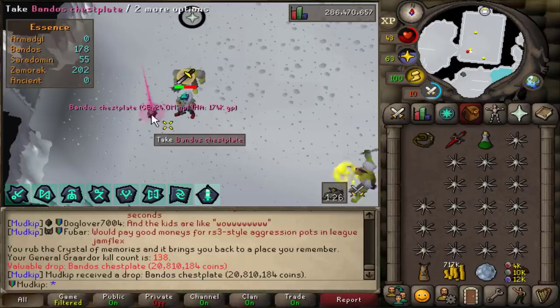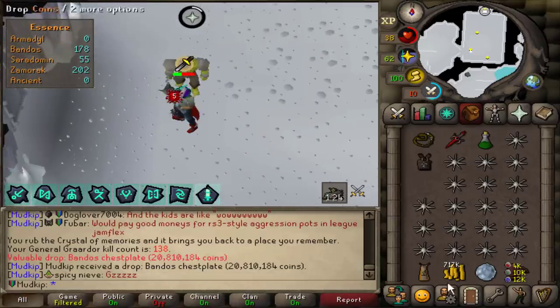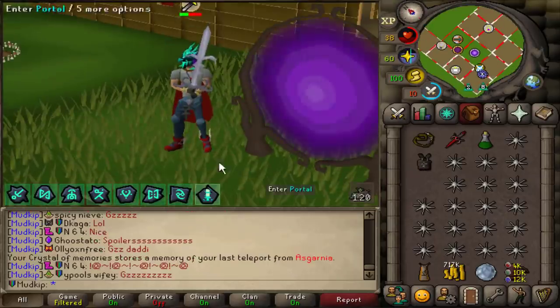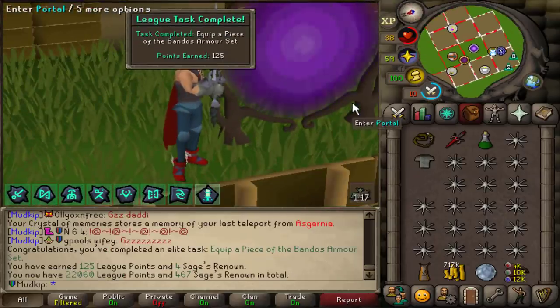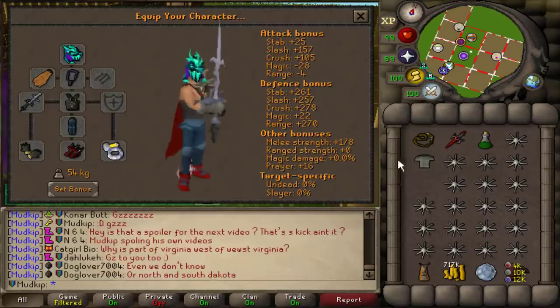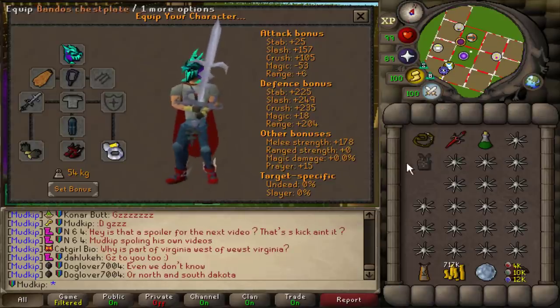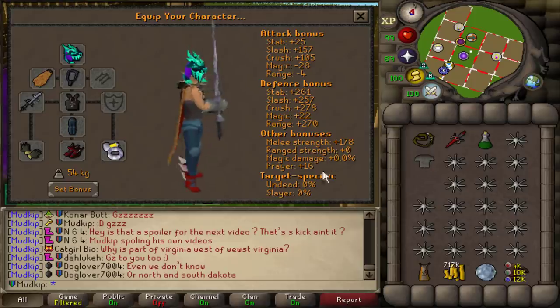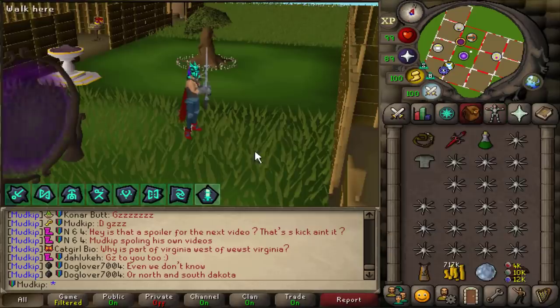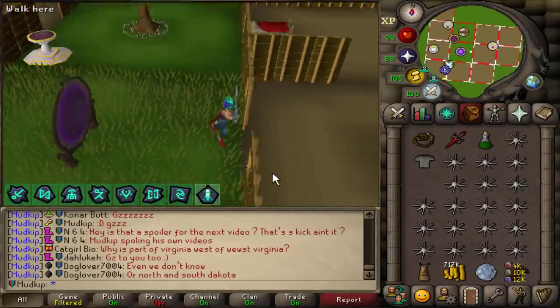Yes! We got a drop - Bandos chestplate! Let's put that on. It's the same strength bonus but it has a lot more defense, especially for range defense, and it has the prayer bonus as well. It's a Bandos item so it'll be nice for Bandosian Might eventually once I get that to level three.